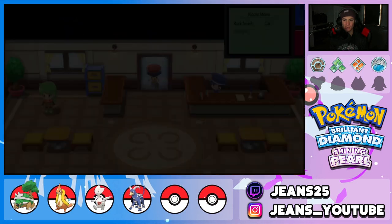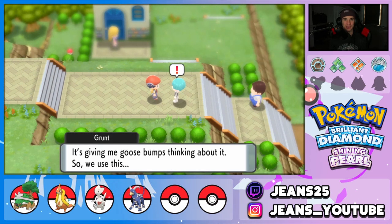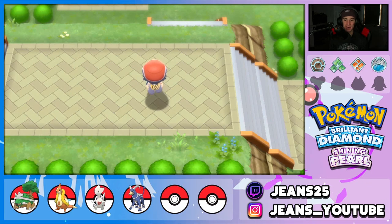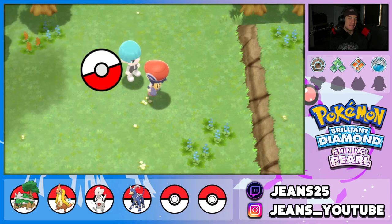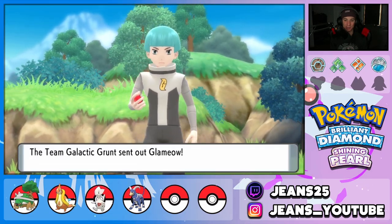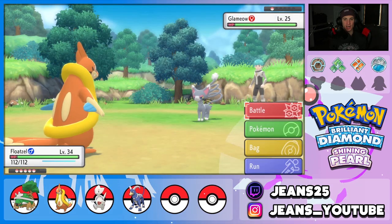We keep chasing the grunt — he keeps running but barely goes anywhere before we catch up. He finally throws out one Pokémon: just a Glameow. Not even a Purugly. I one-tap it with Aqua Jet. Floatzel only has Aqua Jet and Water Gun right now; Aqua Jet is a physical move at base 40 power, so effectively 60 with STAB.